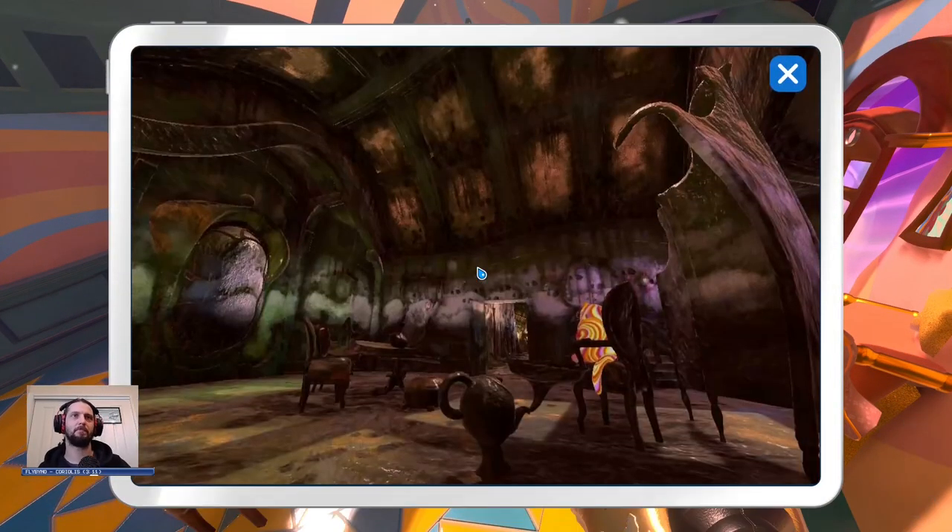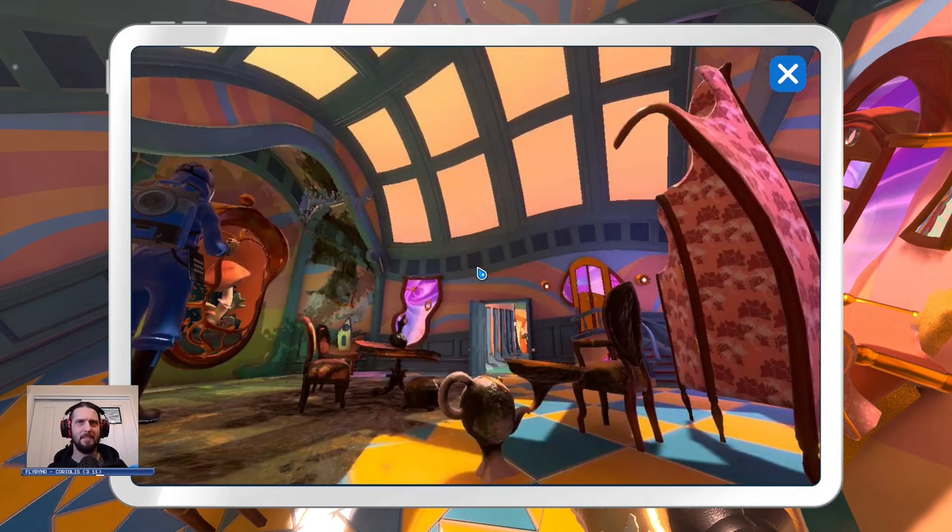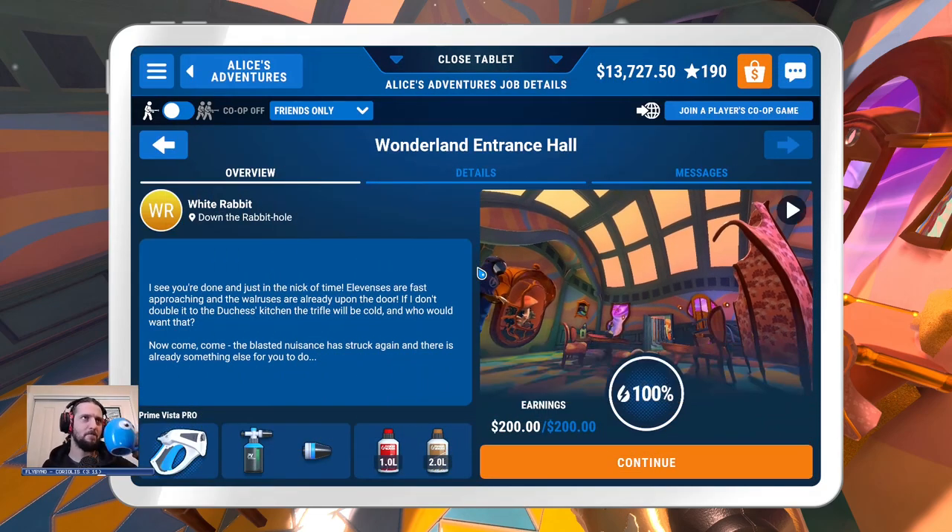Time-lapse time. I didn't see the cat — oh, disappeared as soon as we entered. Interesting. I see you're done and just in the nick of time. There's a fast approaching and the walruses are already upon the door. If I don't get to the Duchess's kitchen, the trifle will be cold — and who would want that? The blast and nuisance has struck again and there's already something else for you to do.